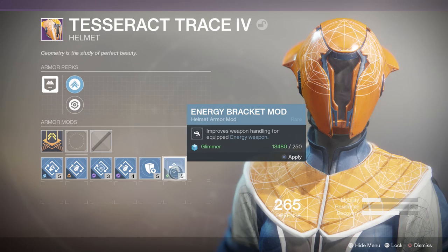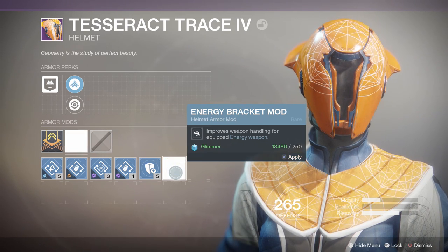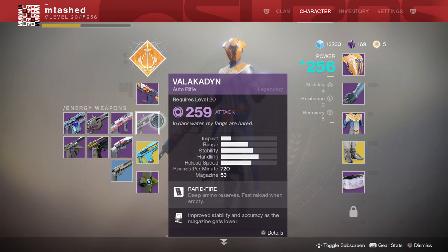So if you're using something like a sniper rifle where you want to aim down sights as fast as possible, throw on a couple power weapon handling mods. Now you're going to be aiming down sights faster than the people that aren't using this mod. I like how you can kind of customize your weapons using these mods.